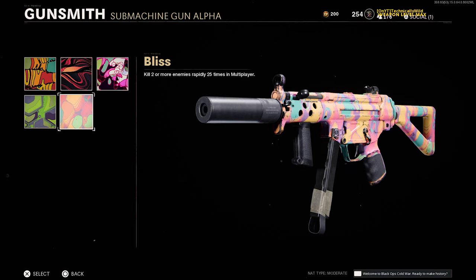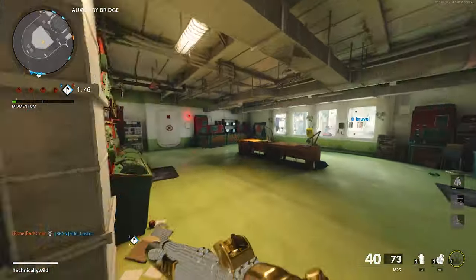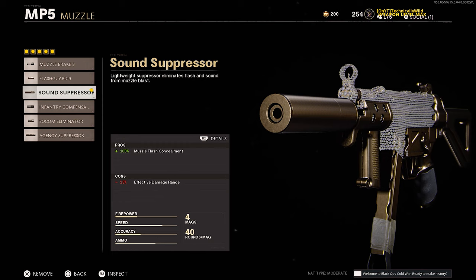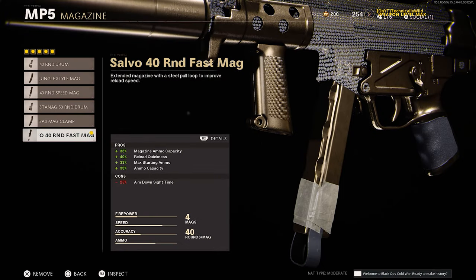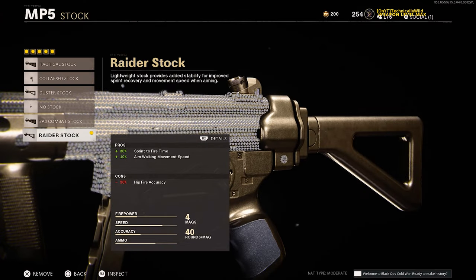The MP5 is a really good gun, but if you're playing in a fast-paced game mode or map, I highly recommend running these attachments: the Sound Suppressor for extra stealth, the SVOD Speed Grip for increased accuracy and a bit of extra speed, the Salvo 40 Round Fast Mags for extra ammo since the fire rate is pretty fast, the Airborne Elastic Wrap to improve ADS times, and the Raider Stock to increase sprint-to-fire speed.